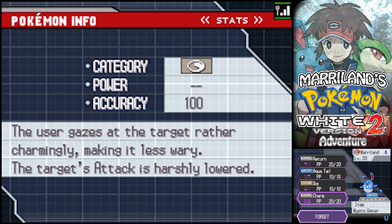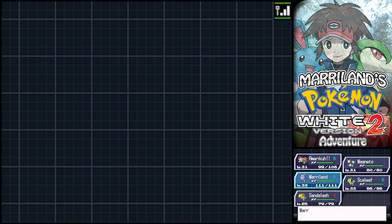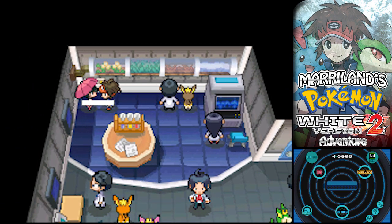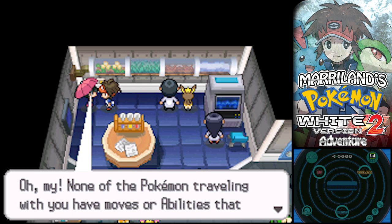I'm going to get rid of Charm really quick. I think I've only used that attack once, and that was as an Azurill. I can get rid of it whenever I want - just have to go to the Move Deleter.